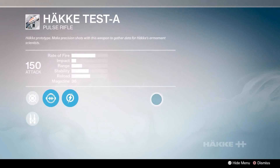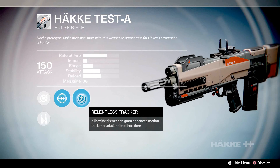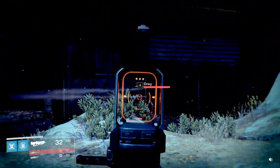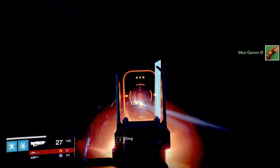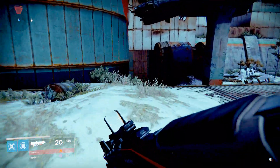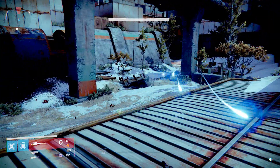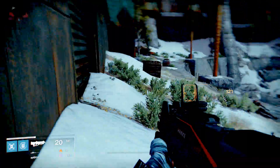The second weapon is called the Häkke Test A, a kinetic pulse rifle. You're going to need 10 to 20 precision shots to level it up — I couldn't remember if it's 10 per kill or 5 per kill. The easy way to do it is to go to patrol Earth and kill enemies in the Divide while waiting for a public event, or go to Siege of the Warmind or other missions with plenty of weak continuous enemies charging at you.